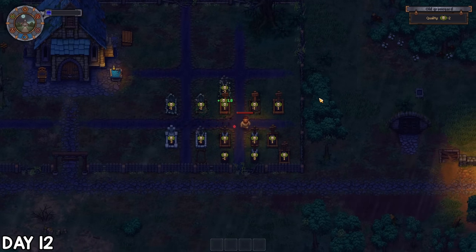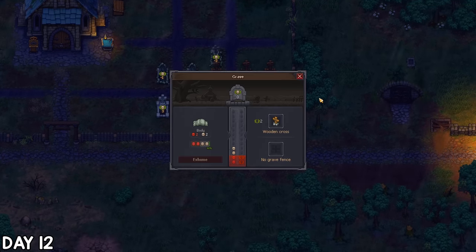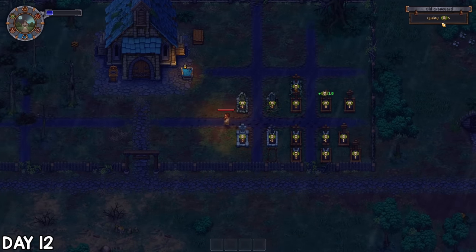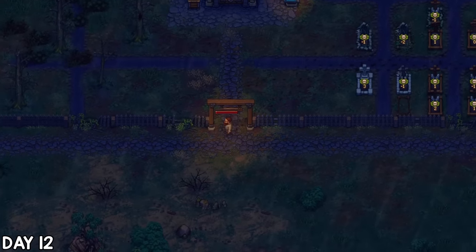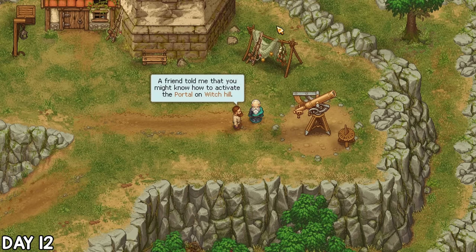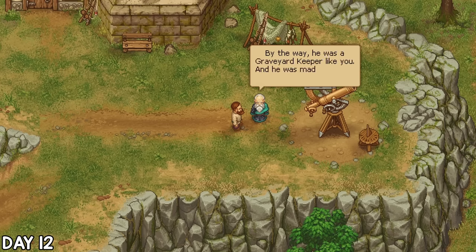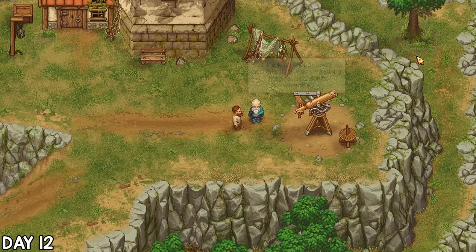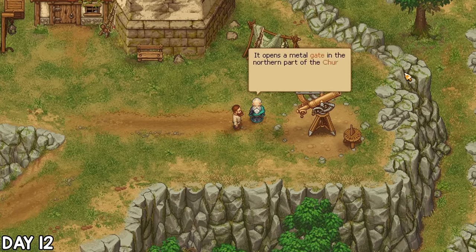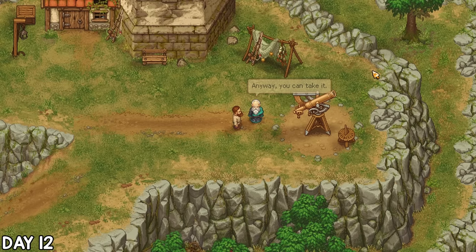I was repairing graves into the wee hours of day 12 and also added some more grave fences to improve quality ratings, which meant I hit the target quality of 5 before we even hit dawn — just need to wait for tomorrow now. I walked all the way east to meet with the astrologer and handed over a fresh skull. He'd not heard about the portal for years; apparently the last graveyard keeper was obsessed with it too. Before he disappeared, he'd found a way to activate the portal, and I might find more information in his diary — this key, which is for the church cellar, might help.